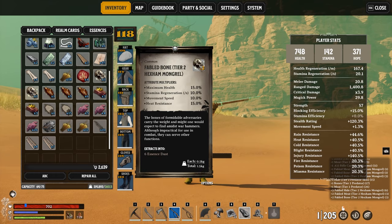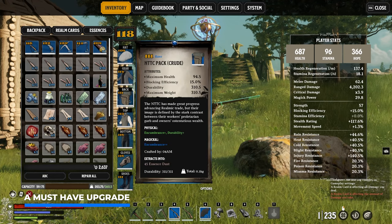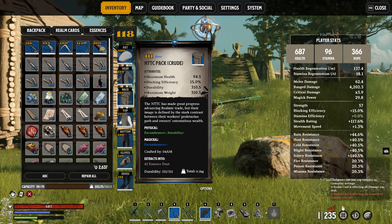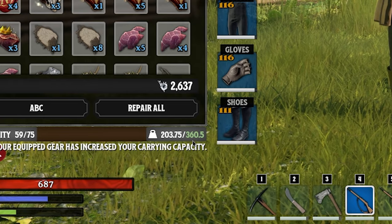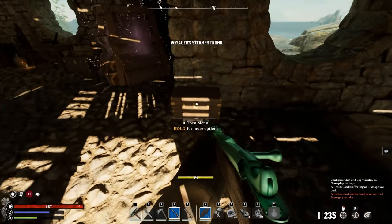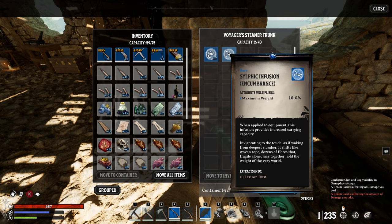One of my absolute favorite upgrades on my character is my backpack, as I farmed for specific resources to increase its carry weight. Combined with a couple upgrades and an encumbrance infusion, it comes with a maximum weight of 360, which is a lot more than what you start off with in Nightingale. So be sure to always save infusions for your future crafts, as these can make your crafts so much better.